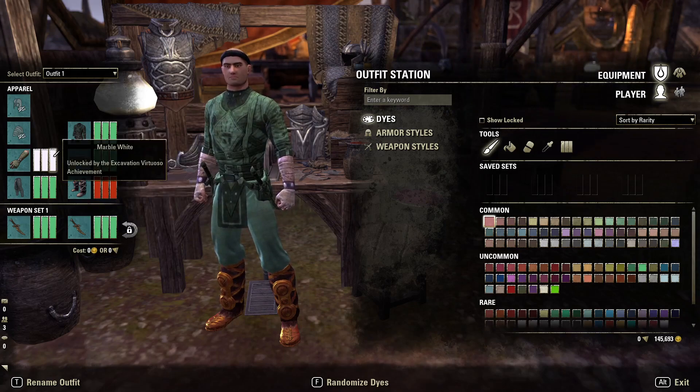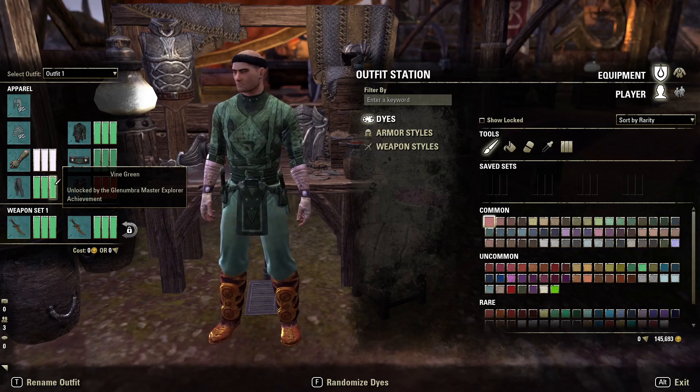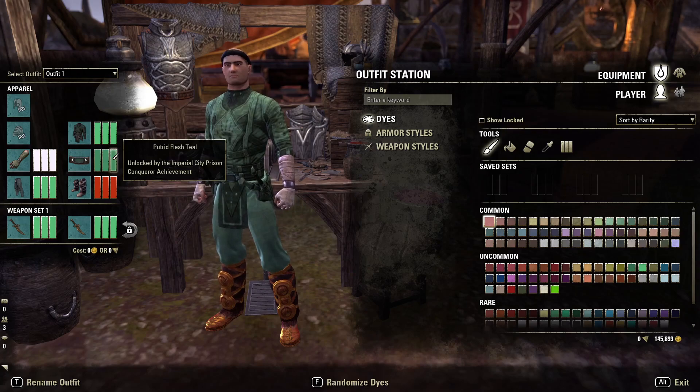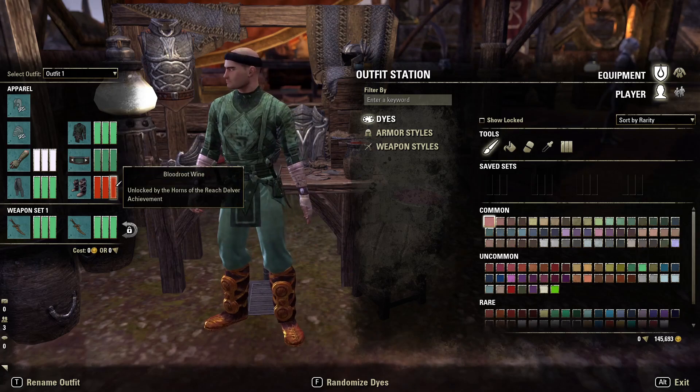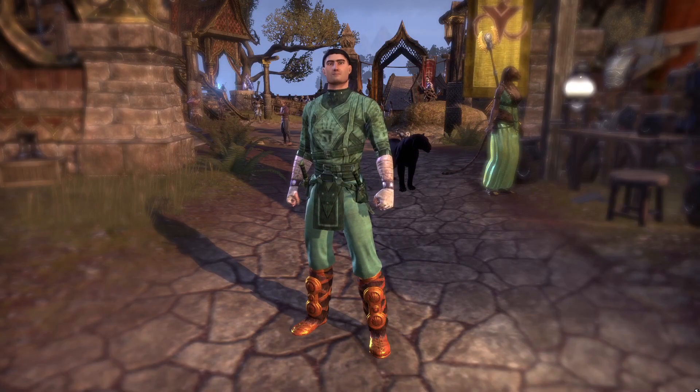The dyes you'll be using are full Marble White on the gloves, full Vine Green on the legs, full Vine Green on the chest, full Putrid Flesh Teal on the waist, and Bloodroot Wine on the legs. I promise that's all the meme outfits for this video.